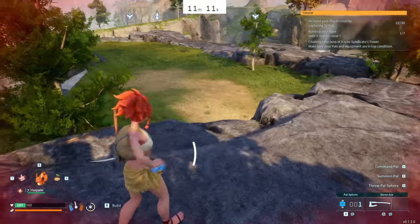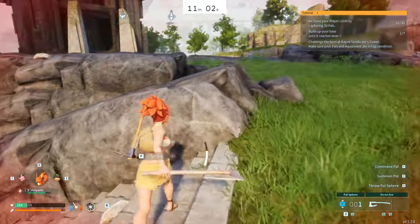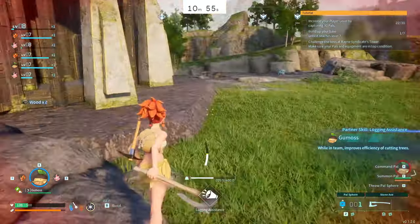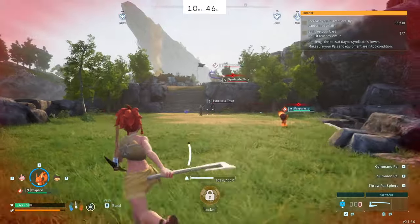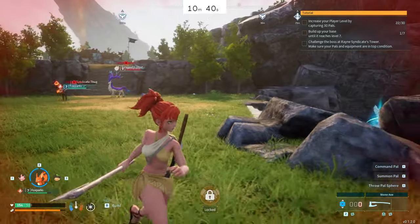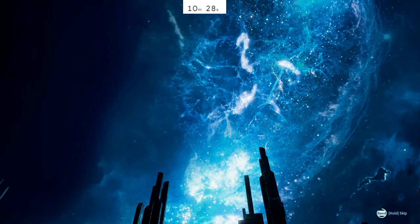Unfortunately this was a bad thing - I think the Fox Spark was going for one of the syndicate thugs but his ability hit a deer-like pal, and because of that it aggroed onto us. As most of you are aware, if that thing targets you it will one-shot you at this stage of the game. But luckily one of the thugs was following us, and that was the only reason I got the Fox Spark to level eight. He leveled up to level eight just in time - literally with 30 seconds to spare.